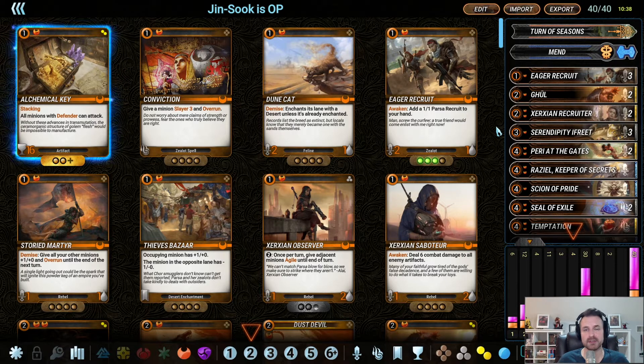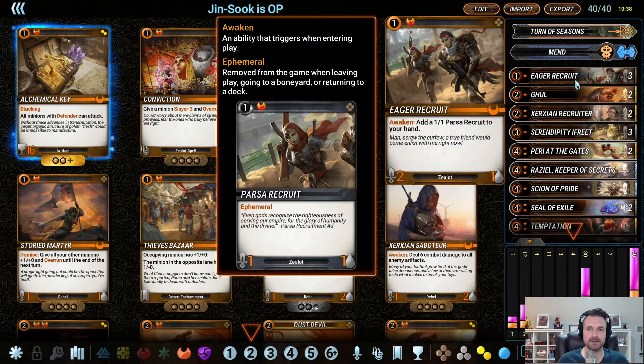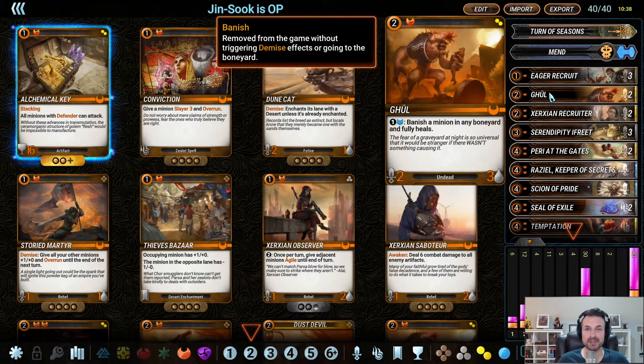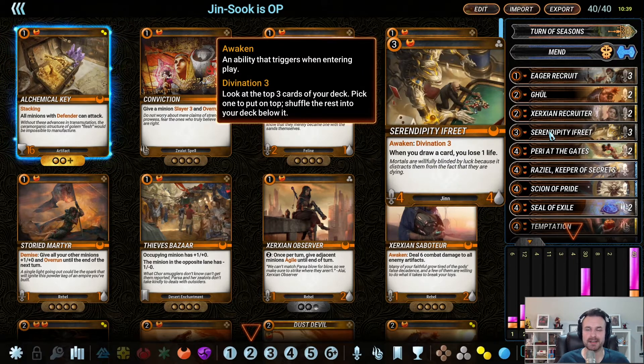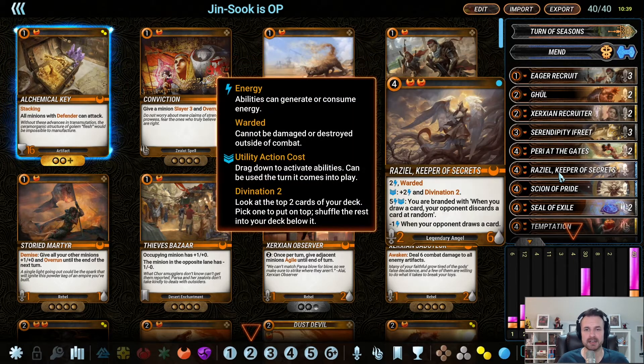We're just going to quickly go through the list. Pretty standard fare — eager recruits for early game. Ghoul is, in my opinion, one of, if not the best orange card. I think it belongs in absolutely every orange list you play. A recruiter for draw, a freet for the body and the divination, parry for draw. Raziel is just a solid warded creature with good utility.